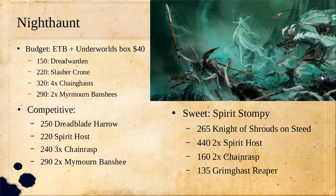Finally, we're getting to Nighthaunt. There's a really nice cheap way to build a pretty functional Nighthaunt warband using the Underworlds warband and proxying that leader in as a Slasher Crone. Point for point, the Slasher Crone is probably the best leader available to Nighthaunt. Then you'll have stuff for a Dreadwarden, four Chainrasps, and two Mymourn Banshees if you just proceed to get the easy-to-build Chainrasps kit.